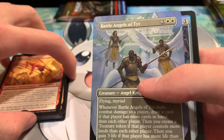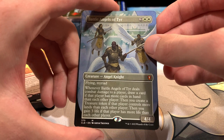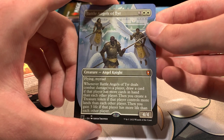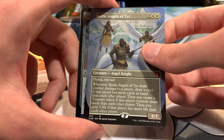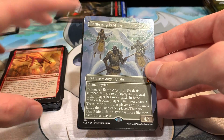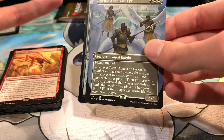Got a full art Battle Angels of Tyr there — really nice pull. Four-four, flying, myriad, and when they deal combat damage, we get to draw a card if that player has more cards in hand than each other player, create a treasure token if that player controls more lands than each other player, and gain three life if that player has more life than each other player. It kind of encourages this situation where you're probably going to get like half this myriad stuff no matter what — basically guaranteed, because someone is always going to have that advantage over everybody else at the table nine times out of ten.